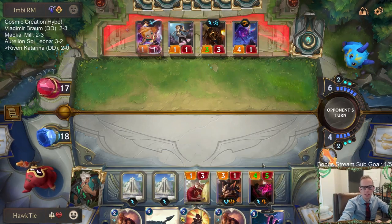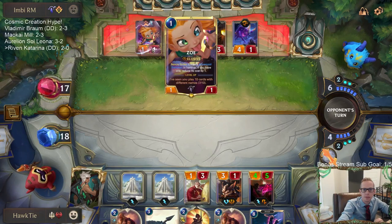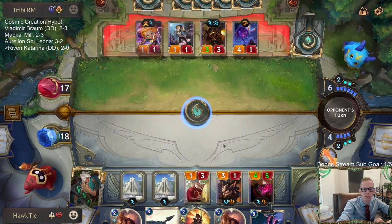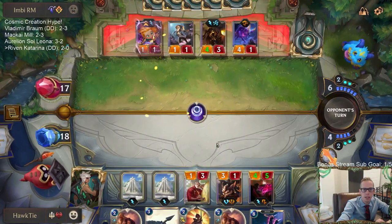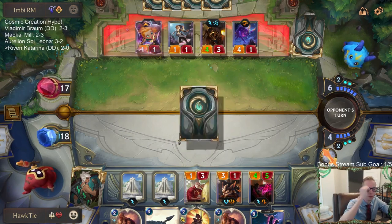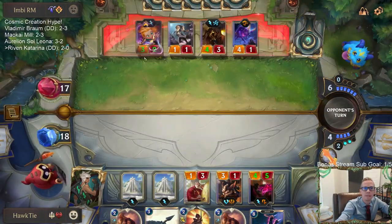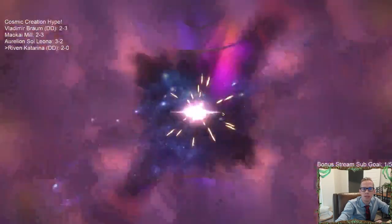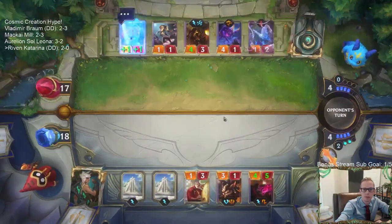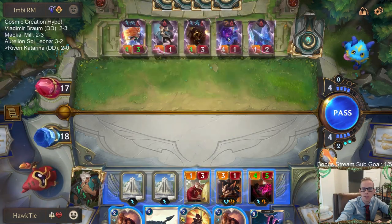2-mana 4-5 Challenger that whenever it survives damage deals 1 to the enemy Nexus — that's pretty cool. There's always that 7 out of 10, now 8 out of 10. Ideally I want to play this Iron Ballista as well. 9... 10. Oh well, I guess they're all just Elusive Lifesteal now.